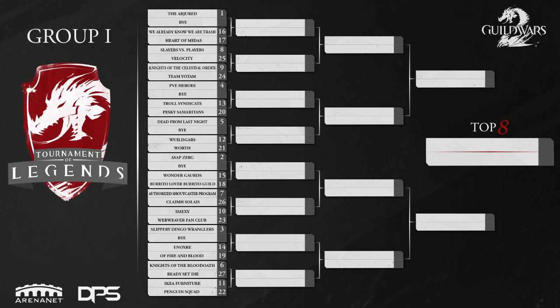I don't think anybody expects Abjured to go out at all — obviously going right through to the top eight. In my opinion, I kind of see PVE Heroes making it to the round of 16 to go up against them. A lot of teams were rewarded higher seeds for participating, and if a team didn't participate in tournaments, it doesn't matter how good your players are. In the upper half, Wildgars are a notable team that could move on into the round of 16 to play against Abjured.